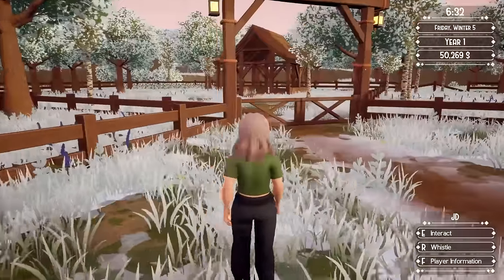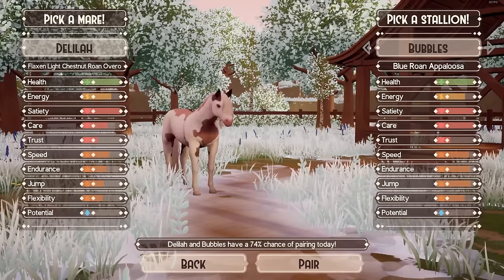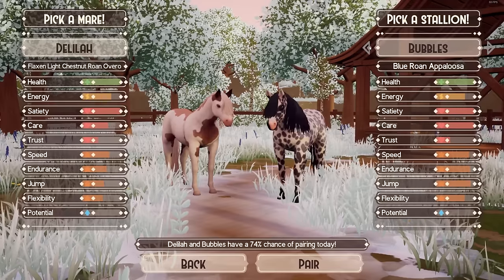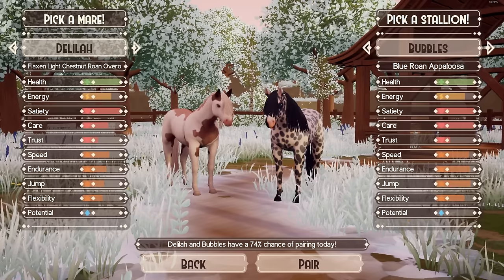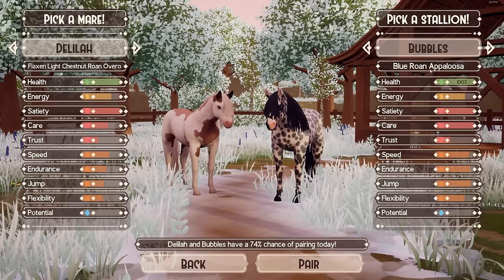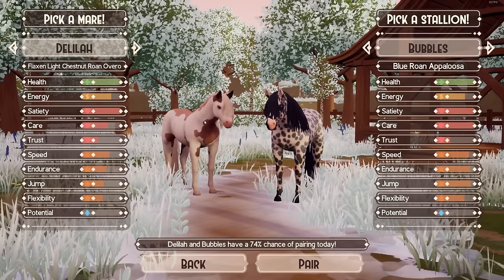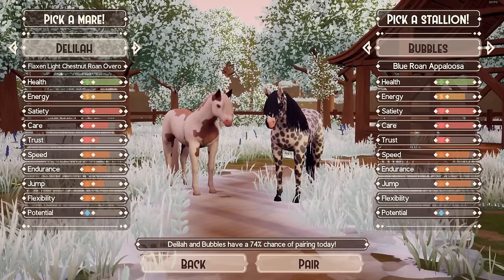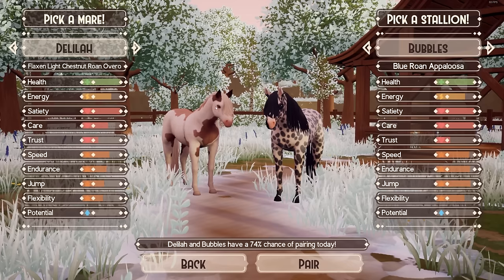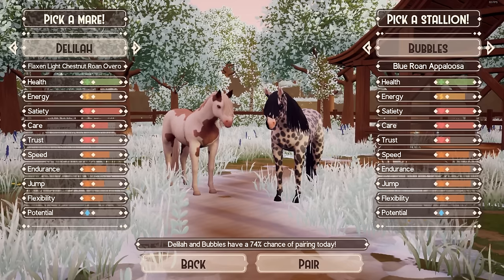I don't even have to go get them — stand right here. We'll go ahead and pair Delilah with Bubbles. 74% chance. Let's take a look at these different options: she is a chestnut roan and he is a blue roan Appaloosa. She's Navarro. She also has the flaxen mane and tail — it could transfer over. So there's all kinds of things happening with the pattern and the colors. It's going to be a cool foal.